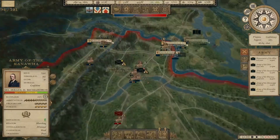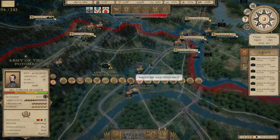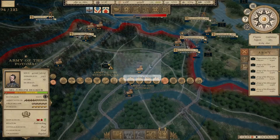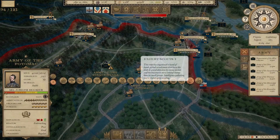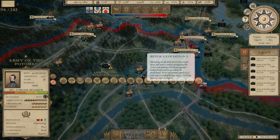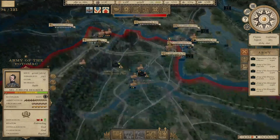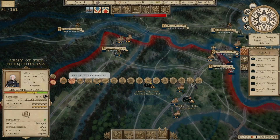Over here in the east, the Army of the Potomac is not in a real good position of readiness. We've got Ambulance Corps. Balloon Corps — I like that idea. It reduces order delays and gives me a better sense of what the enemy is doing. I'm going to give the same thing to Winfield Scott.